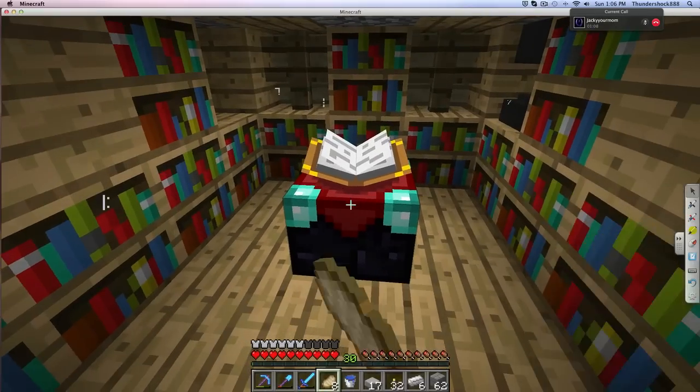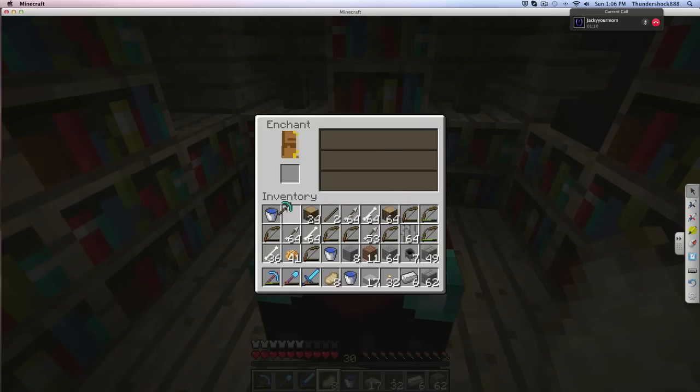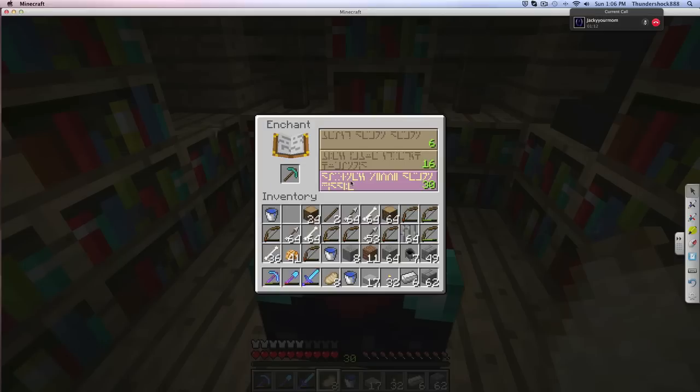Hello, welcome back to Skullcraft episode 5. Why not start off with a pick enchant? I've been hanging out at the skeleton spawner I made last time.